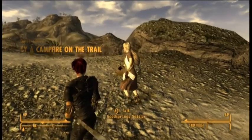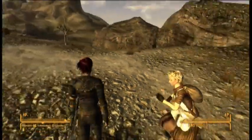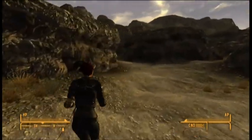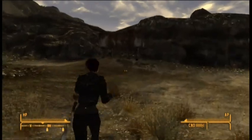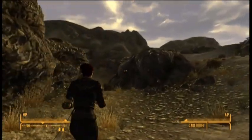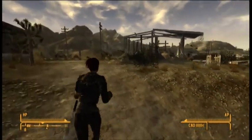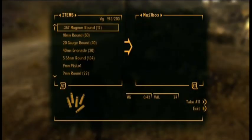There's a campfire on the trail and a poor woman nearby. Sunny wants us to find ingredients — Xander root and Broc flower — so we can cook things. I'm picking up some Xander root now. I don't tend to use fast travel an awful lot. I like to explore and run around — if you run from place to place rather than relying on fast travel, you find a lot more things you'd otherwise miss.